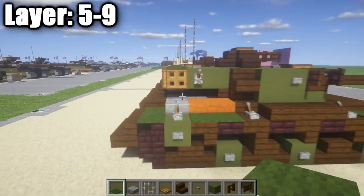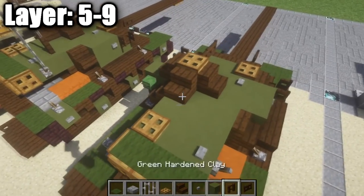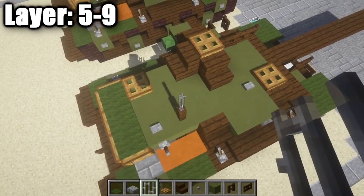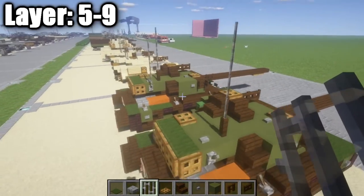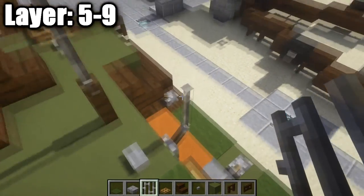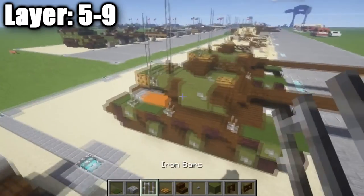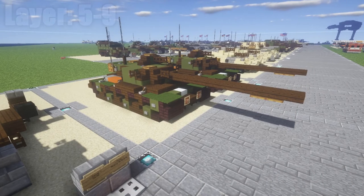Place three green carpets on top of the wooden trap doors to complete the rear cargo box. For the antennas: one block forward from the stone button, place a dark oak wood fence post, then four iron bars going straight up. On top of the lever, crouch and place an iron bar followed by three more going up. That completes the antennas and finishes the T110E5.